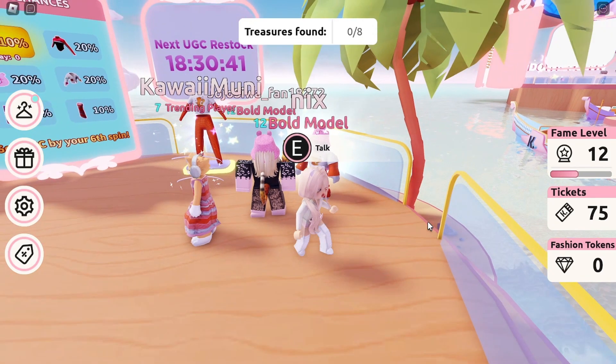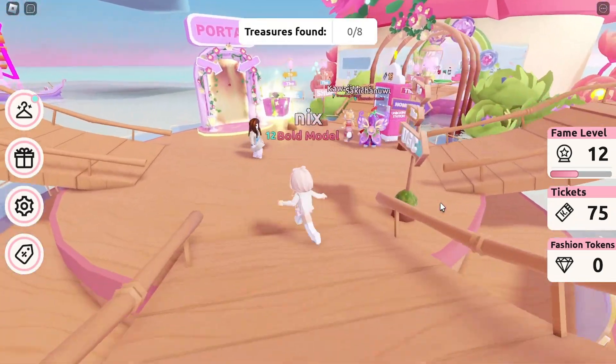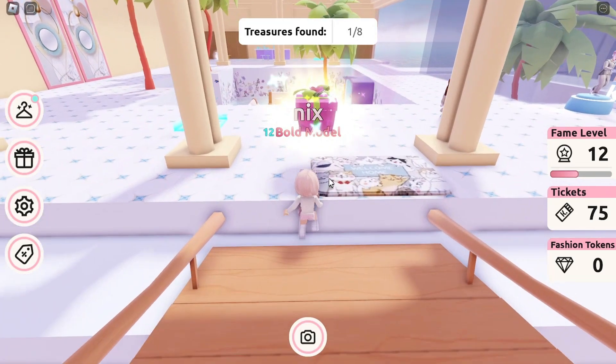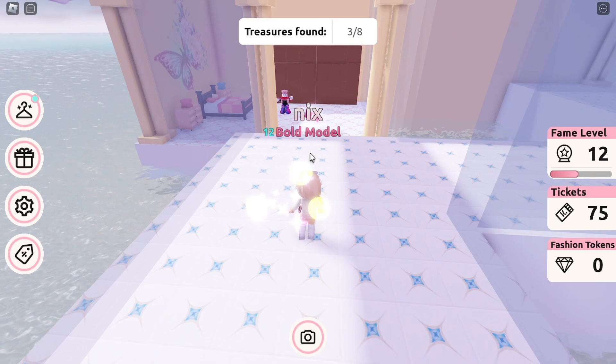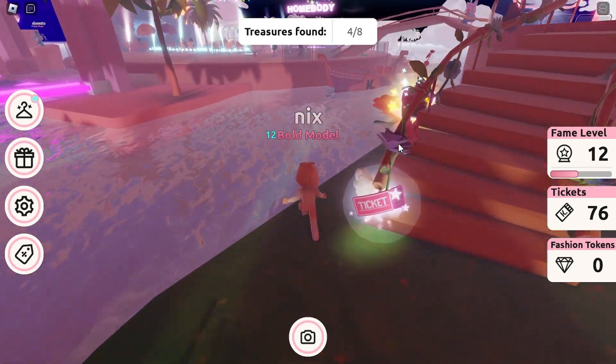Once you talk to the treasure hunter, you will start your treasure hunt. All you have to do is find eight of the treasures, which are gifts — they're practically easy to find and are all around the map, so you won't have a hard time finding them.